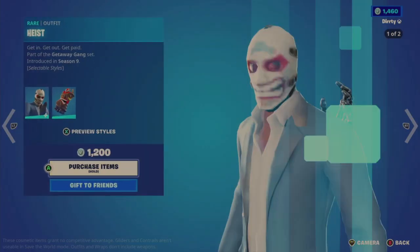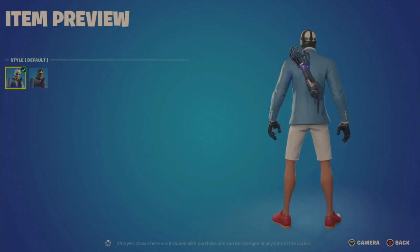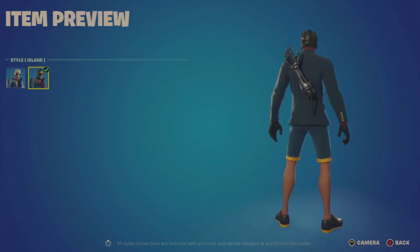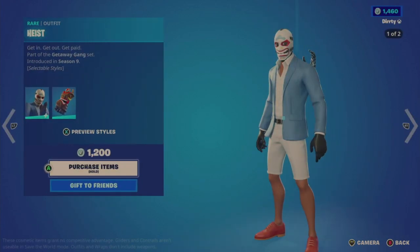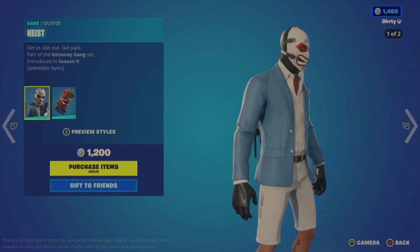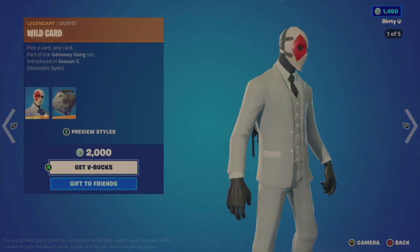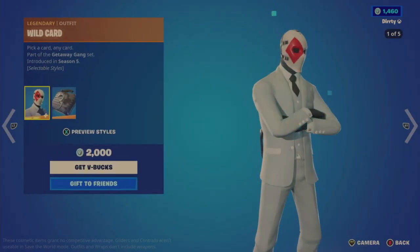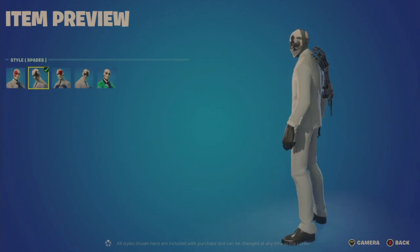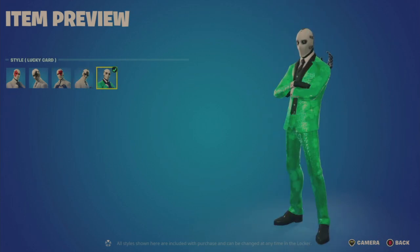Continuing with the Most Wanted theme: the Heist outfit for 1,200 V-Bucks with a default style and an island style. The back bling is the Tiny Totem, introduced in Season 9. Then we have the Wild Card outfit — seen several times before — for 2,000 V-Bucks, with styles: Diamonds, Spades, Hearts, Clubs, and Lucky Card.